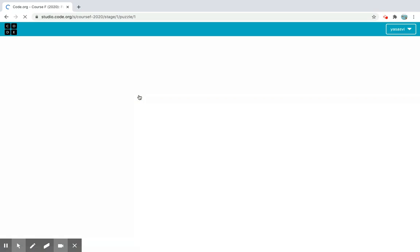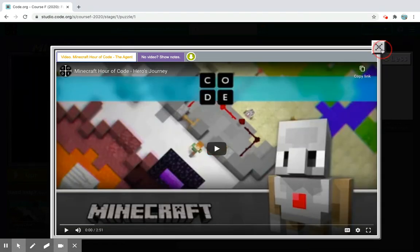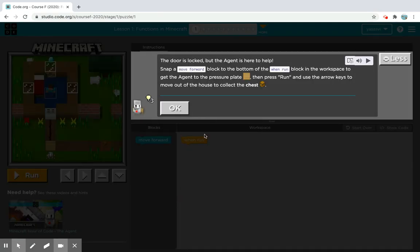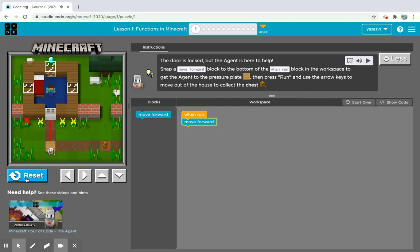Let's do Functions in Minecraft first. I know you guys love Minecraft videos, so I'm going to be Steve for this video. It says the door is locked but the agent is here to help — snap a move forward block to the bottom of the 'when run' block to get the agent to the pressure plate, then press run and use the arrow keys to move out of the house and collect the chest. Let's click OK and do it.